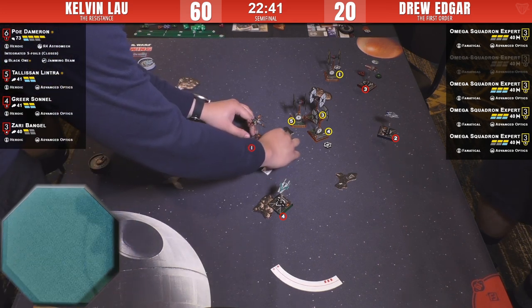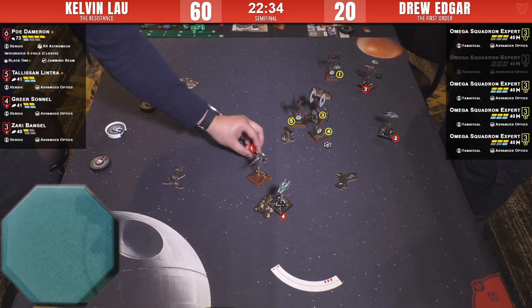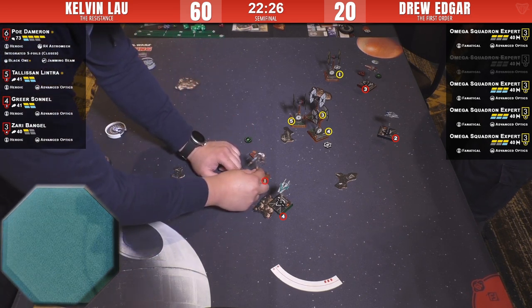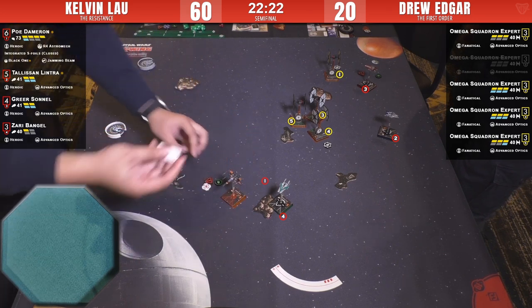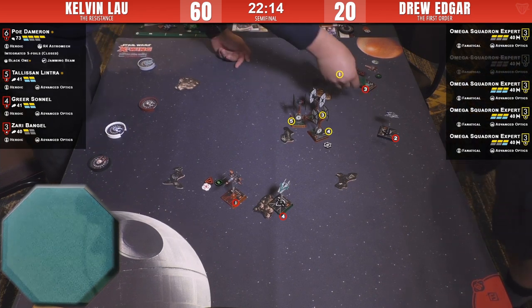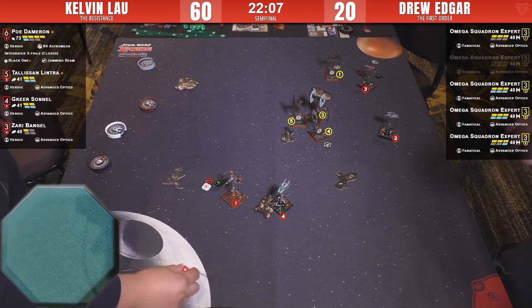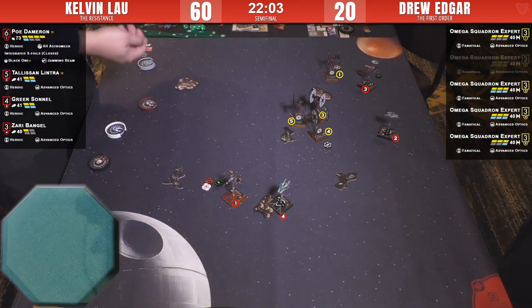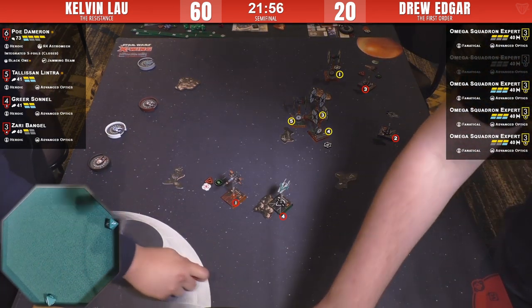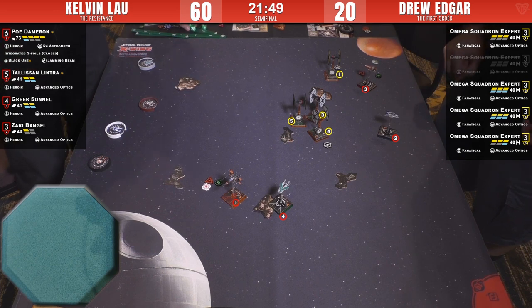Tally doing the rotate — she's doing the barrel roll rotate: safe, dodge some marks, shoot some guys. A simultaneous barrel roll rotate. There are no tokens on those SFs. Tally should have a red stress. Not their game, they'll have to figure that out. He's just doing the boost — I don't know, could have used Black One there. He's really trying to destroy number one, putting a lot into it.